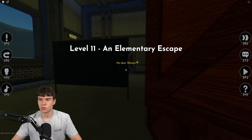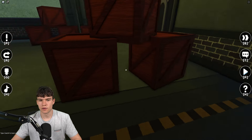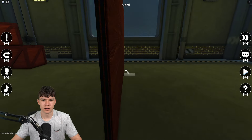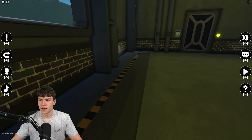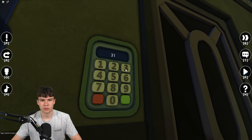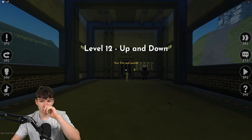Now we're going to place the credit card thing into the slot. Then enter the code 3137 — and boom, there we go.